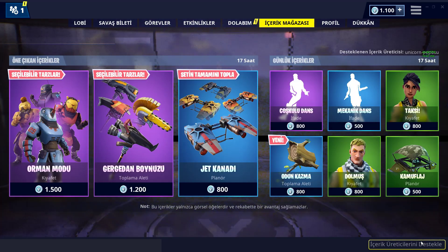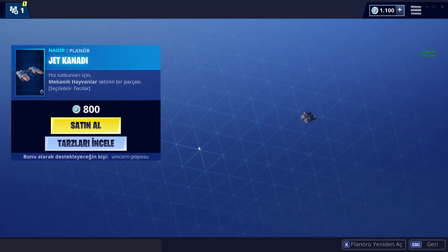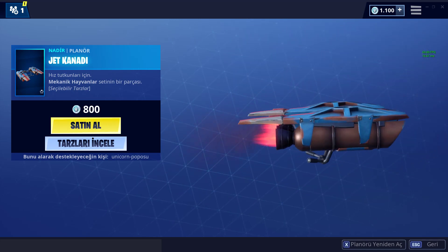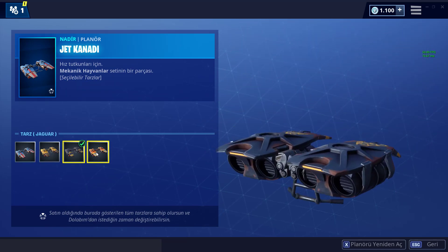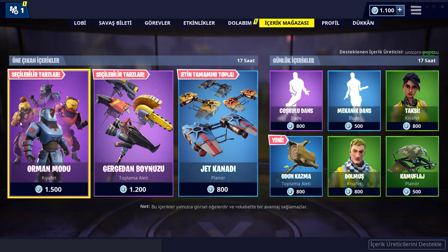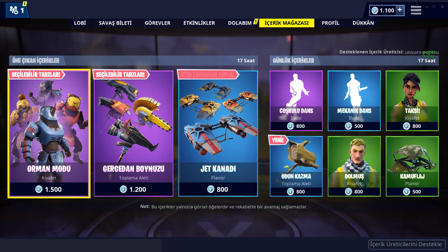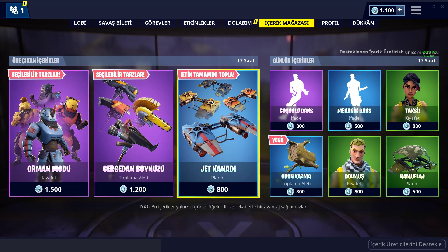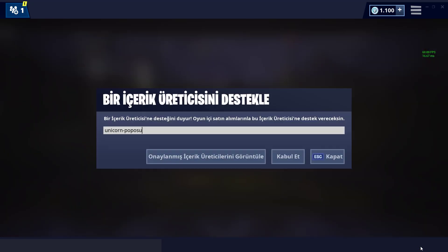Bunları kaçırmayın gençler. Dünya Kurtarda kasıp bunları alırım. Planlör de var mı? 800 V-Bucks ile 4 planlör, inanılır gibi değil! Bunları kesinlikle kaçırmayın. Toplamda 3500 papel veriyorsunuz, 16 tane eşya alıyorsunuz. Fortnite'ın gelmiş geçmiş en uygun kampanyası olabilir.